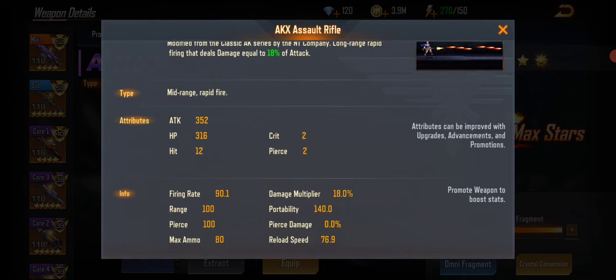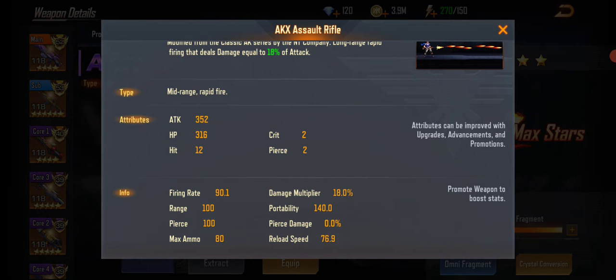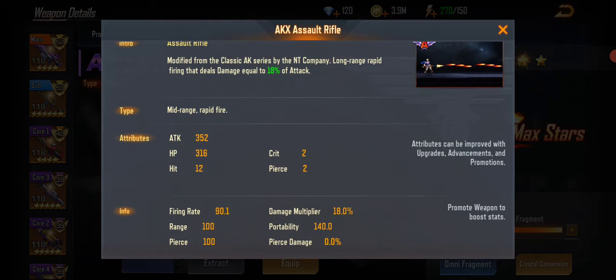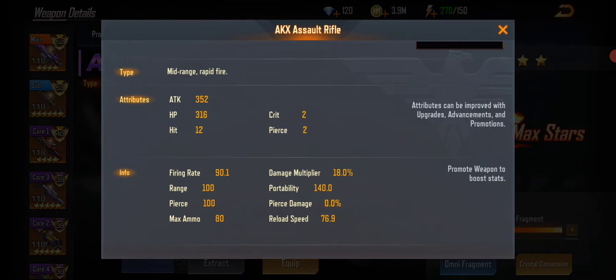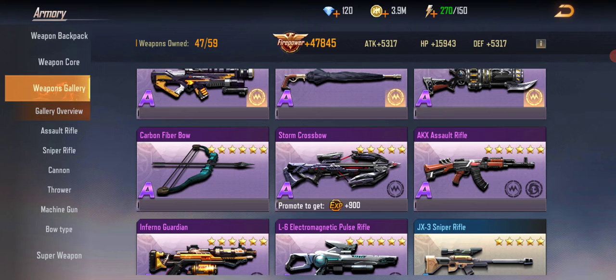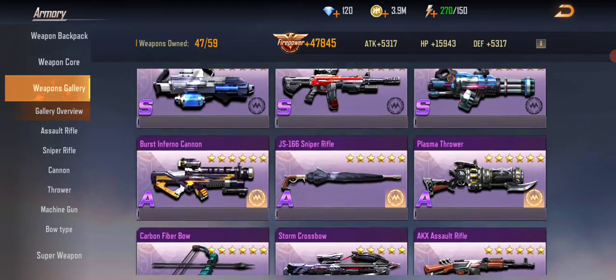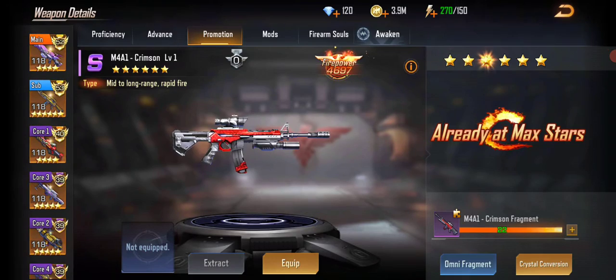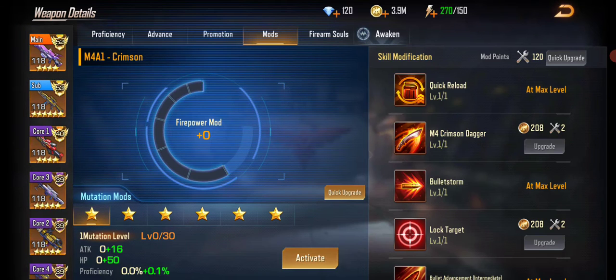The AK rifle has lower attack, lower damage multiplier, the same firing rate, slightly higher portability, and similar reload speed. So as far as stat rises go, the M4A1 Crimson is superior. But let's look at the mods — you'll see why it's a little better.